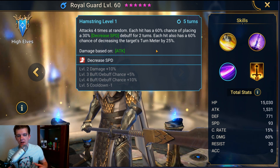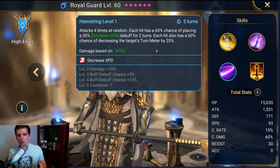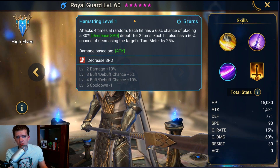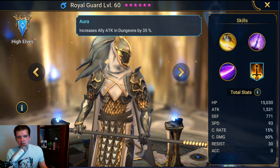With my team built around multiple characters with turn meter reduction, there are a lot of dungeons where once you get to that final boss — using Hamstring and using something like Preemptive Strike on Tyrell — it gets to the point where the boss just never goes. Very cool move, really helps out in dungeons.